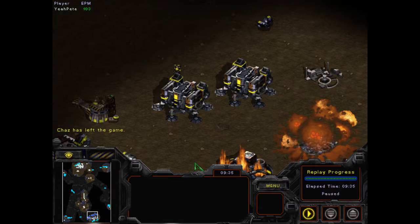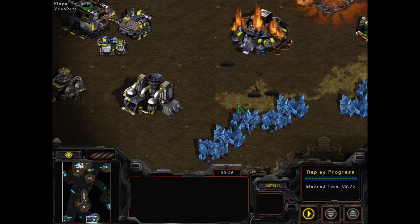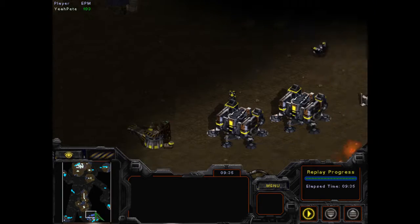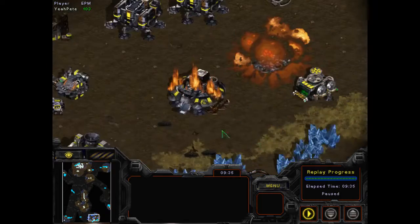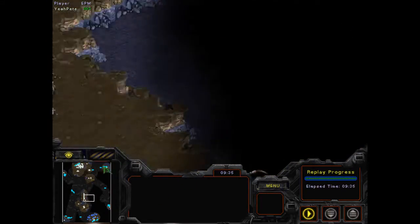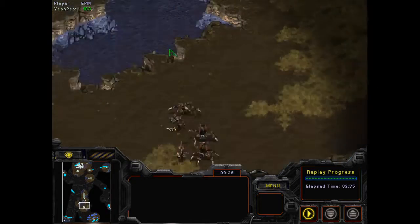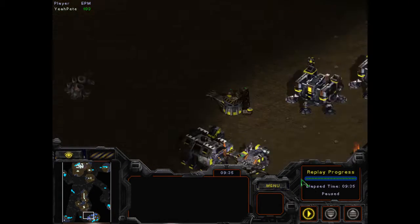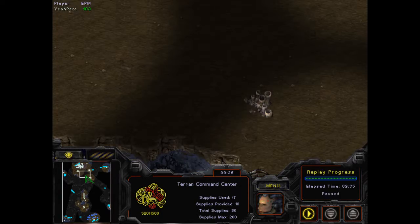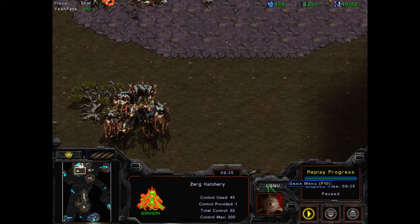You try to get lurkers early. You can do a lurker drop on his minerals. If that doesn't work and he's Terran, you probably get some mutalisks and harass him a little while you're still amassing your army. But the main goal is to get lurkers before he gets a good amount of detection — and usually Terrans don't get that detection early enough. Even if he had detection, I just had enough units to straight-up storm his base. That's how I do Zerg versus Terran.